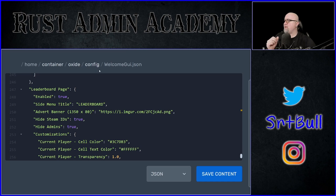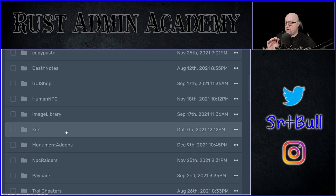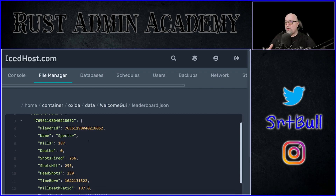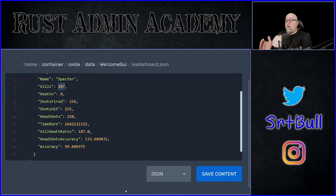Another important thing about the leaderboard is where is that information stored? If you go into Oxide, go into your data folder, and go into the folder called WelcomeGUI, you're going to see the leaderboard.json file. This is where the information is stored for each individual player displayed on your leaderboard. Why am I showing you this? Because if you want to reset your leaderboard after every wipe, you would want to delete this file at the time of your server wipe so the leaderboard gets reset. That's the only reason I wanted to show you this file.